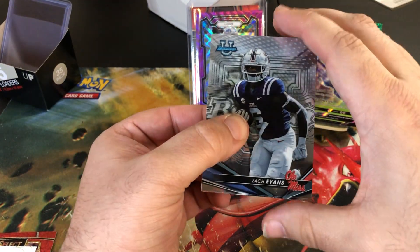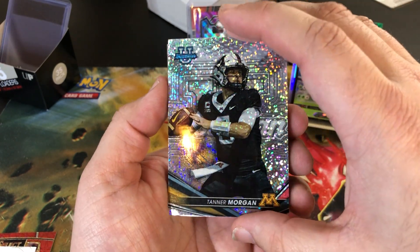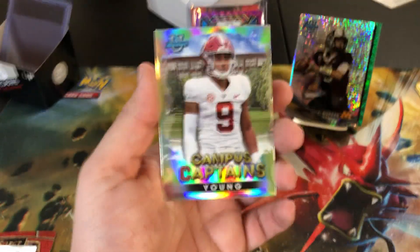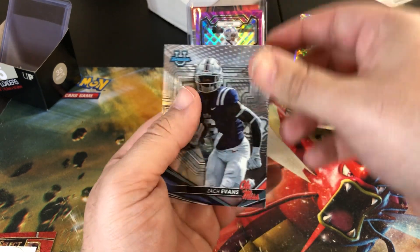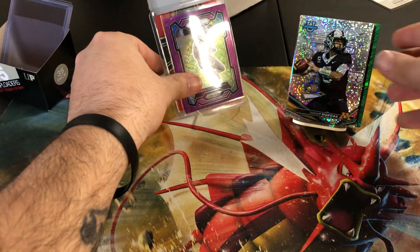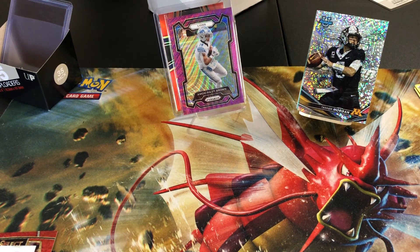If there's a dog barking, I apologize guys - the one next door seems to want to go crazy right now. Let's see what we can pull - pretty good odds for an auto here. Looks like I see some silver: Zach Evans, Will Rogers, a Tanner Morgan on a speckle. Campus Captains here - young, is that Bryce? Yeah, Bryce Young! Zach Evans again. And that's it, guys - killer box! Pulling these two cards alone is sick, and we got a bunch of other cards that are gonna get sleeved. Thanks for watching till the end - catch you guys next time!